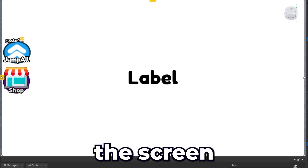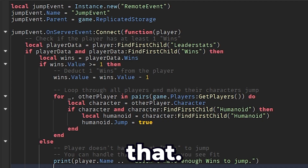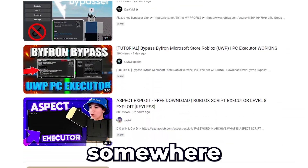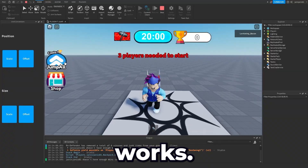Then I made a text that appears on your screen if you don't have enough wins. Of course, I also needed a script for that. I'm pretty sure I found it somewhere on YouTube, and yeah, it didn't work. After fixing the whole script, it finally works.